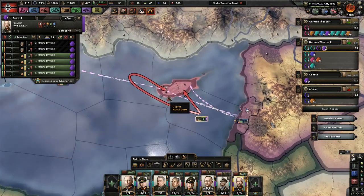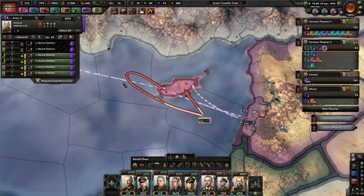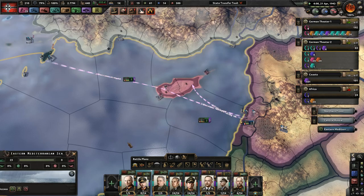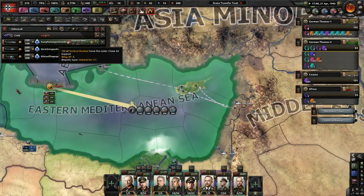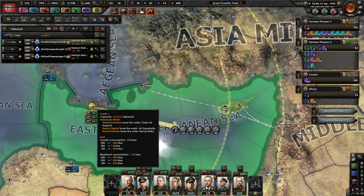The Allies have a major U.S. fleet right here, and I think one of their main U.S. fleets, as well as a few British ships. So we're going to try to get them out of here and cause some serious damage.